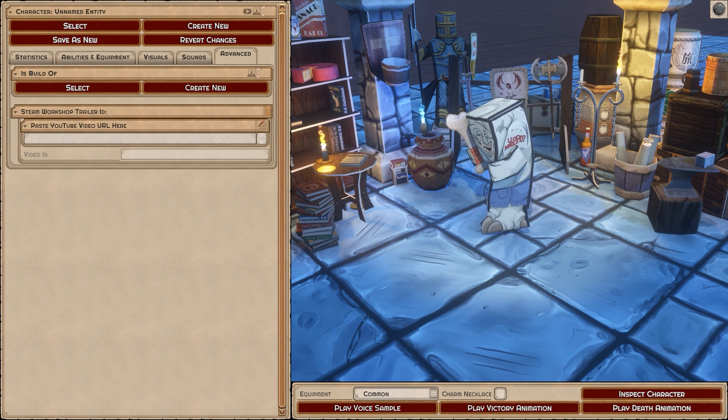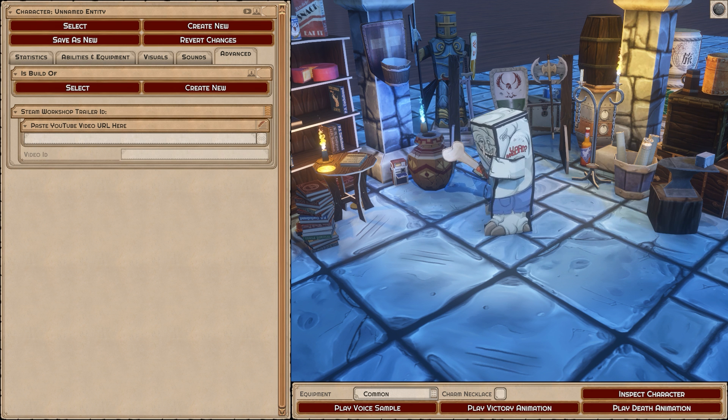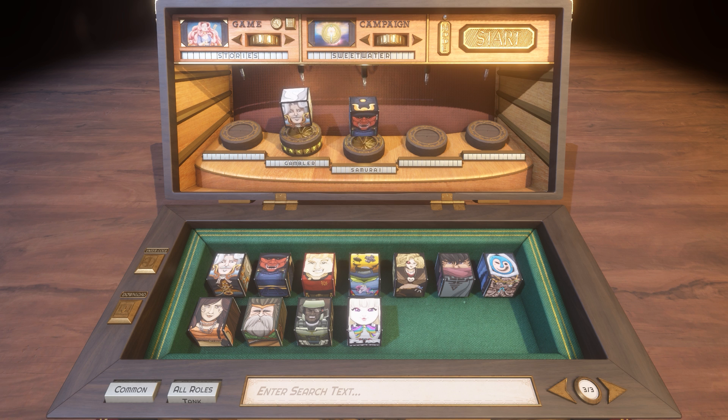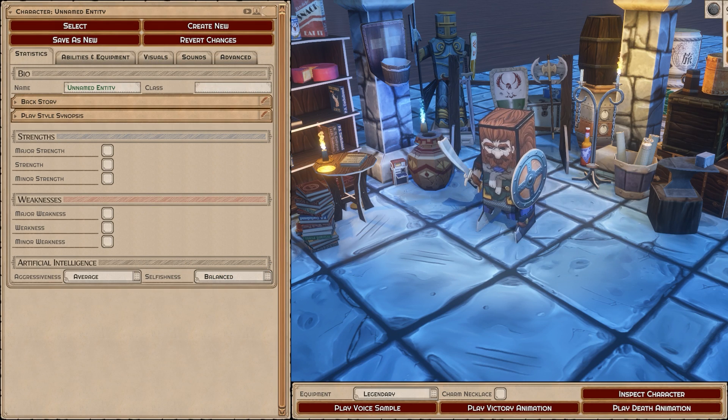The advanced tab lets you set builds and add a trailer — a YouTube video of your character in play — so when you upload to the workshop people can watch your character at work. The build system is organizational: you select that a character is a build of Magnor, Orin, or Claire, and when you do that the character won't show up separately in the box. You select the base character and then pick the build. For example, selecting the Gambler shows little runes to switch between High Roller or just Gambler, without cluttering your character select box.